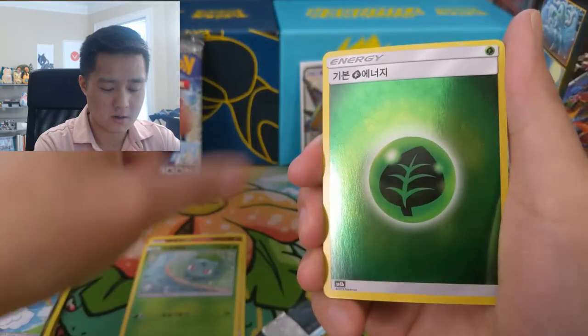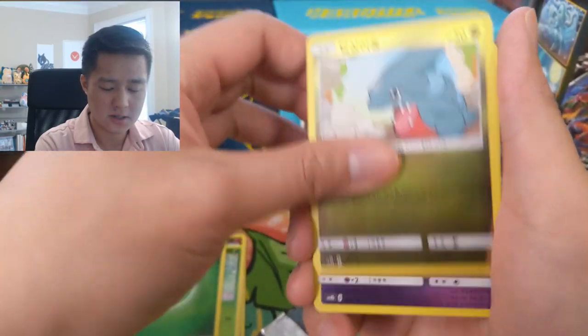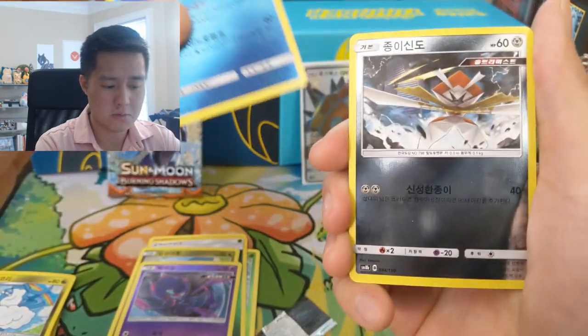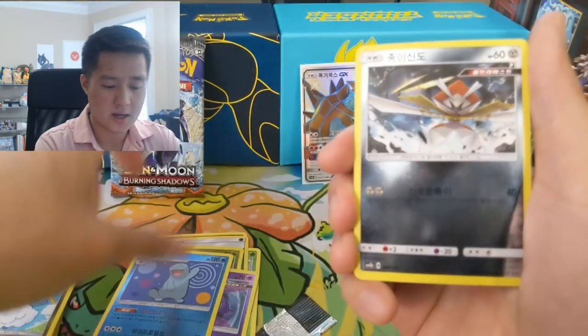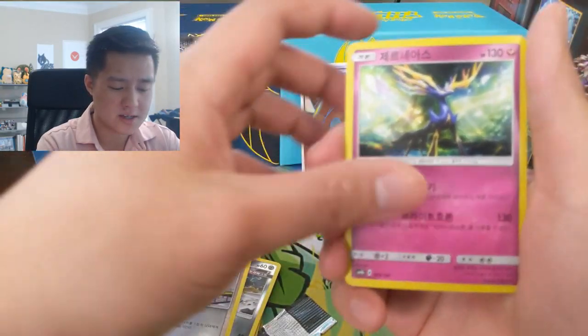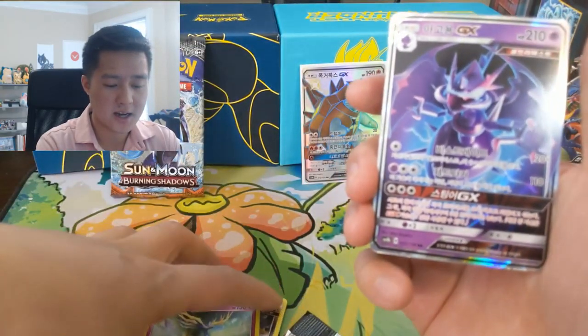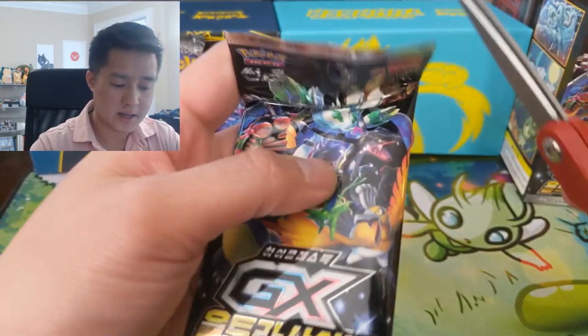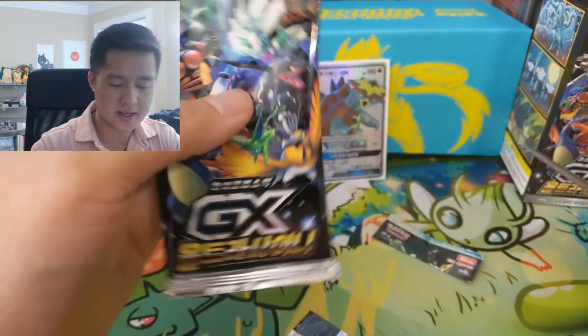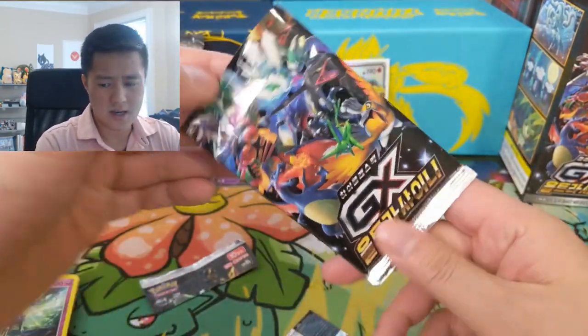All right, so we got another Fennekin, Bulbasaur, Grass Energy, Jangmo-o, Poipole, Quagsire, Sudowoodo, Kartana, Volkner, Xerneas, and then a Naganadel GX.